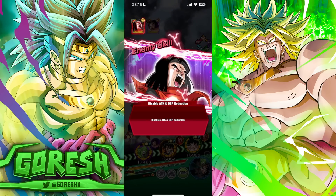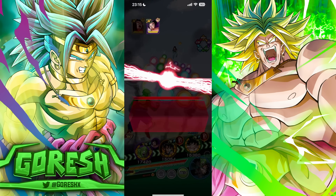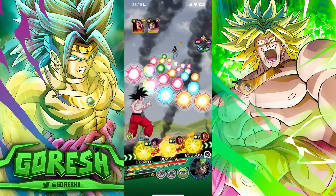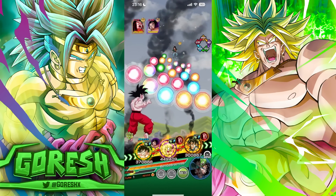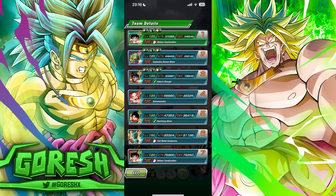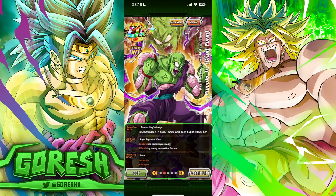Starting out, since LR Metal Cooler is on the other rotation we'll float him off, and float off Kid Goku as well. First things first, we want to use the active skill. The way this Piccolo works is for every enemy you hit with his active skill, it counts toward building up the 100% attack and defense. His passive gives additional attack and defense +20% with each super attack performed, up to 100%. Using the active skill and hitting two enemies counts as two instances — so after using it, he'll already be at 40 out of 100% extra stats.